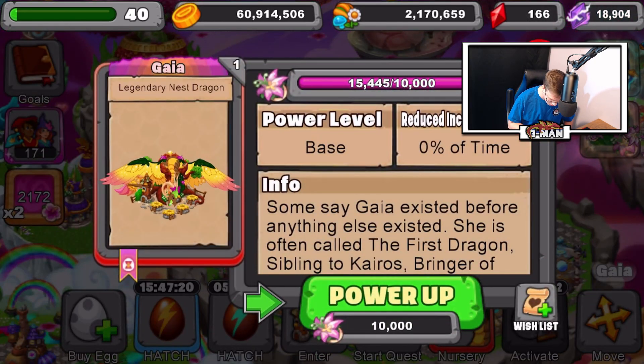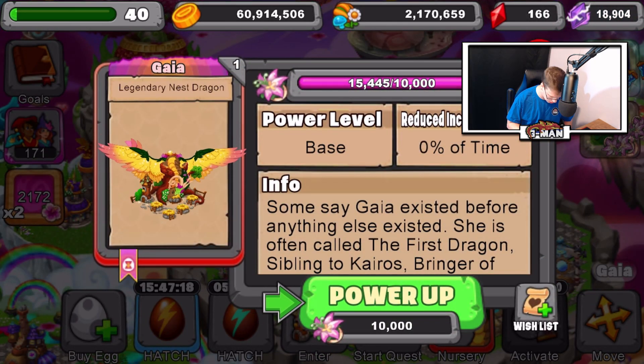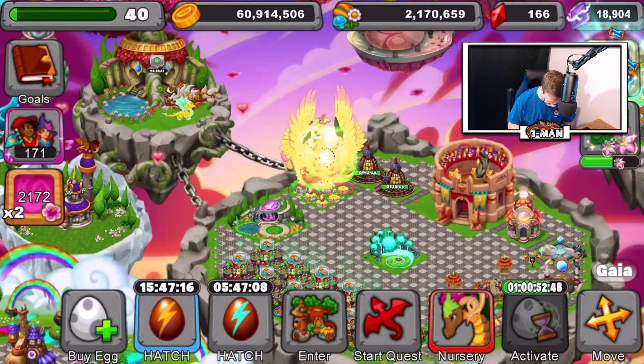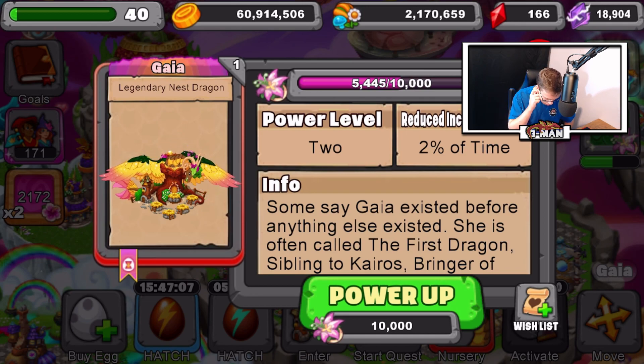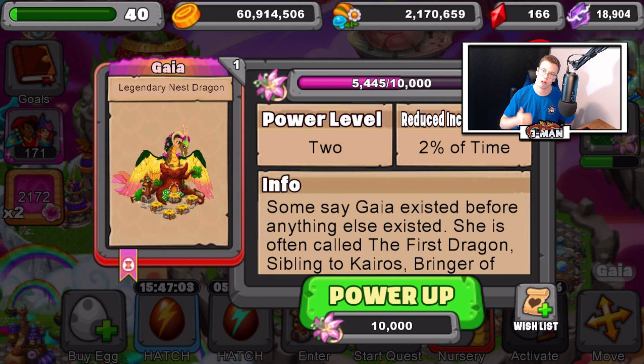So first, let's upgrade Gaia and see how she looks. We'll activate Gaia and upgrade her. She gets reduced incubation time by 2% at level 2, which is awesome. So now that's taken care of, and I just need to get a bunch more crystal dragons.